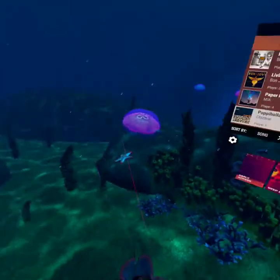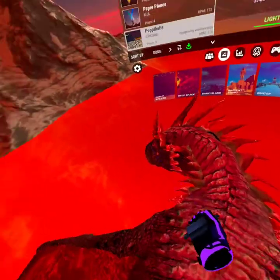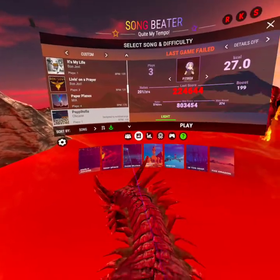Let's have a look at some of the environments. You've got all these lovely environments — dark island, winter, the deep. This is a lovely one actually — quite nice graphics for the Quest 2, incredibly nice graphics. And you can ride on the back of a dragon while whacking song notes — what more do you want?